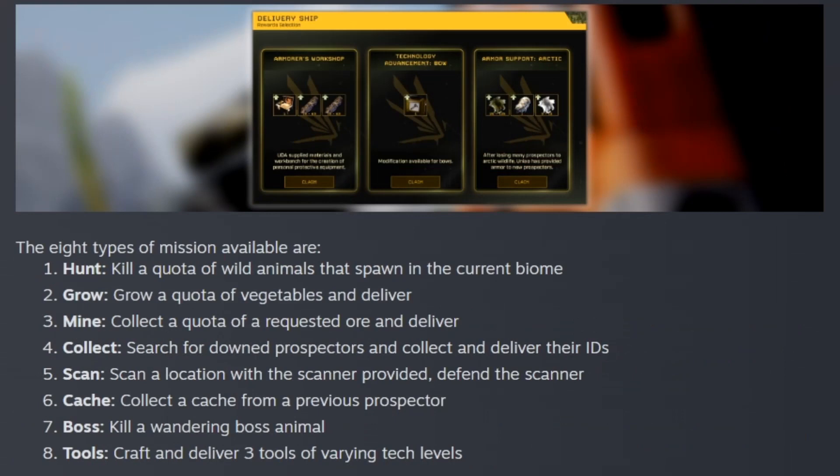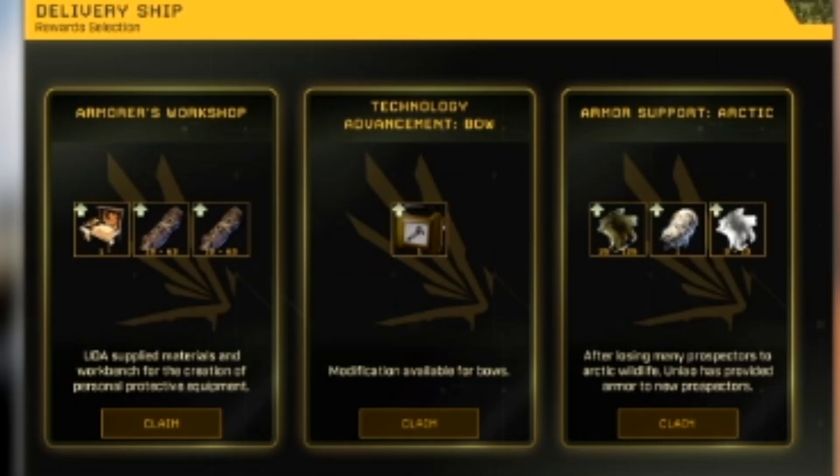There are eight types of missions available now. Hunt: kill a quota of wild animals that spawn in the current biome. Grow: grow vegetables and deliver them. Mine: collect a quota of requested ore and deliver. Collect: search for downed prospectors and collect and deliver their IDs. Scan: scan a location with a scanner and defend it. Cache: collect a cache from a previous prospector. Boss: kill a wandering boss animal. And Tools: craft and deliver three tools of varying tech types. Completion results in a reward pod descending to your location, where you can choose between one of three offered rewards and be granted XP.